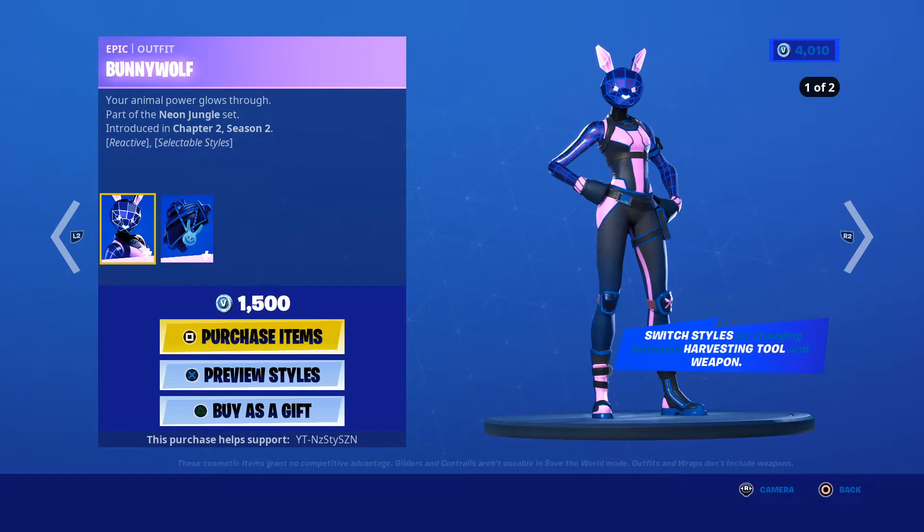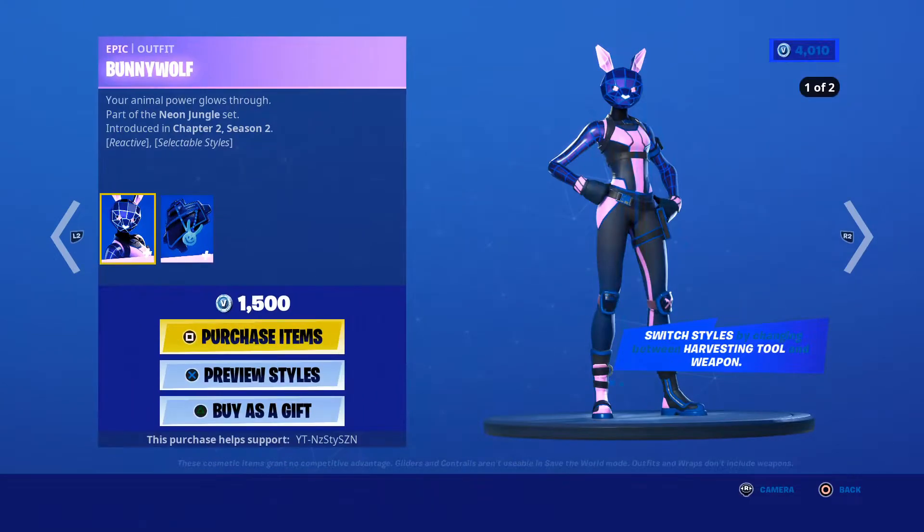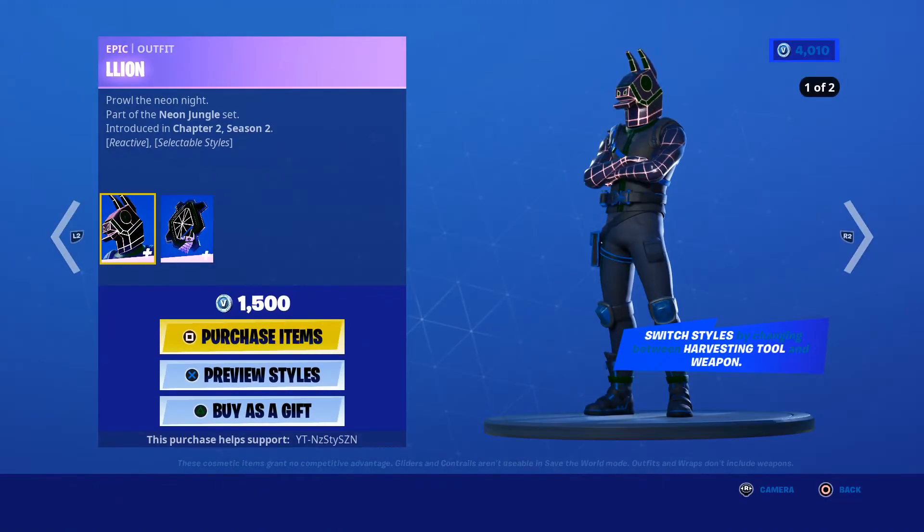We've got Bunny Wolf — she does have selectable styles, although I've never liked the skin — chapter 2 season 2, 1500. We've got the Lion, same thing, 1500.